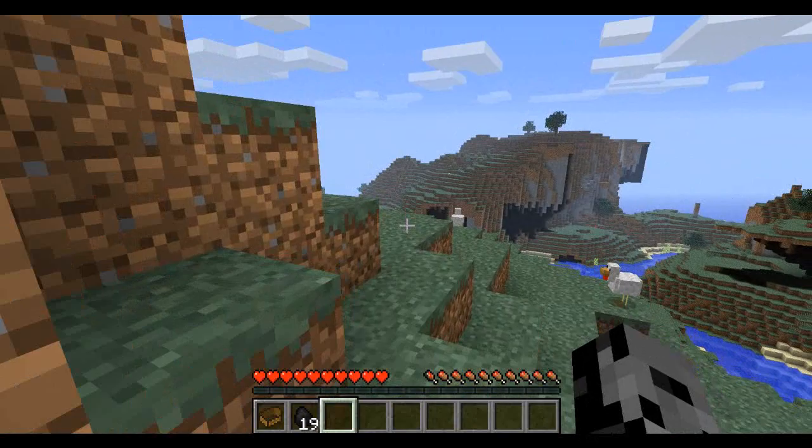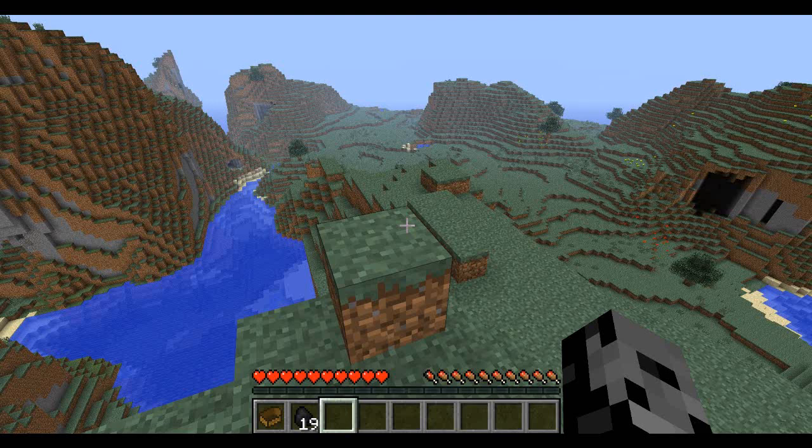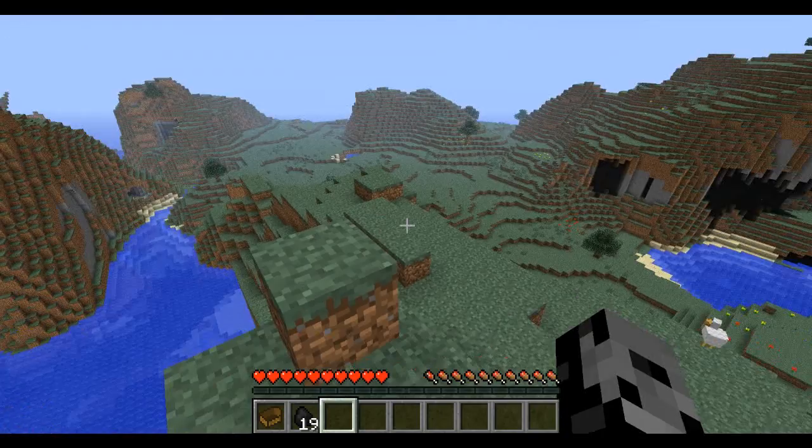Don't crash into anything or you'll lose all your coal and your stuff. Anyways, that's about all there is to show — it's just a small mod, great for flying around, and the recipe isn't too ridiculous, you can make those materials pretty easily. If you want to check out the mod, the download is in the description. If you enjoyed the review, make sure to hit that subscribe button. Thanks for watching guys, I'll see you next time.